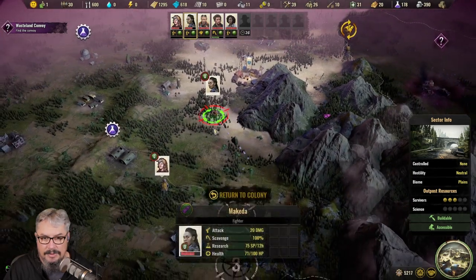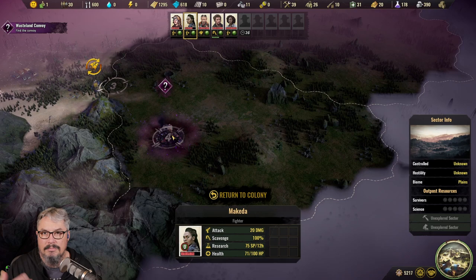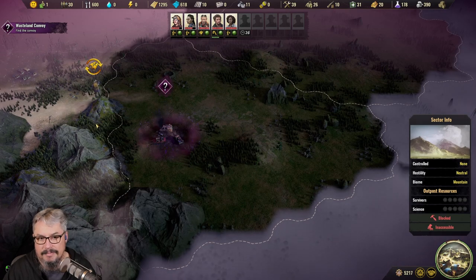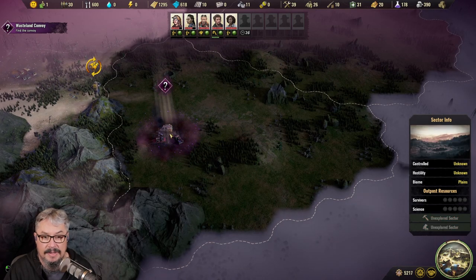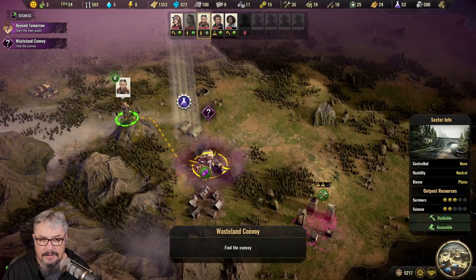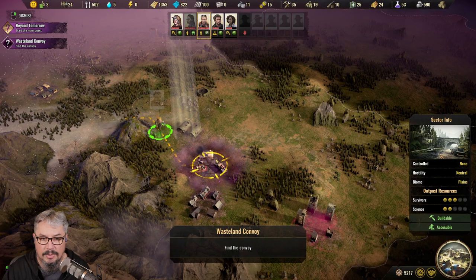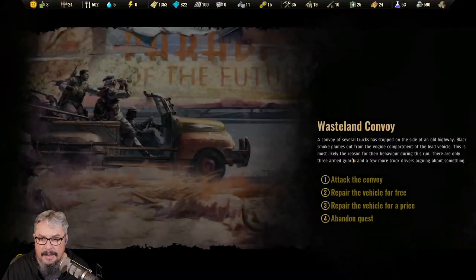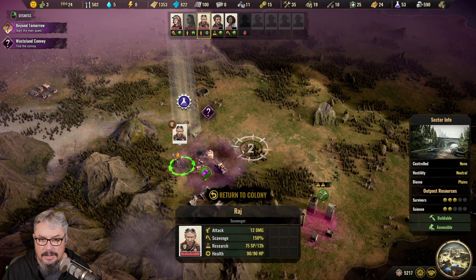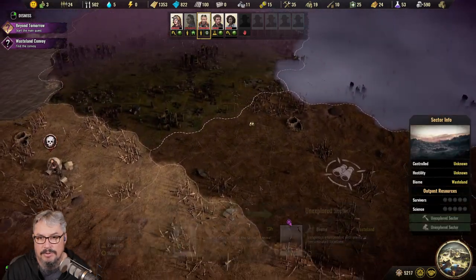Once we find it, we just move over it and right-click onto the quest, and once they get there something will happen. Different quests do different things — some will be fights, some will be something else. If you're doing a quest, just right-click on the quest area and it will trigger an event which is part of the quest. I'm just going to close that since I'm not doing it right now.